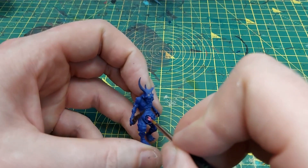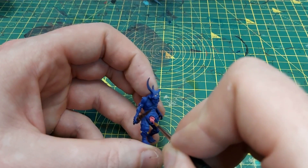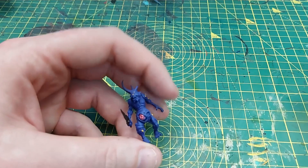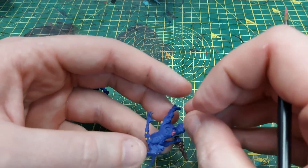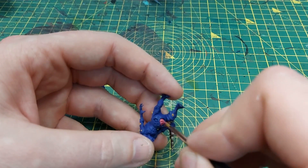Once the boils are done, we're going to paint all of the guts and intestines hanging out of all the models. I'm going to use pink horror for this, and there's a reason for this which will become apparent very soon.